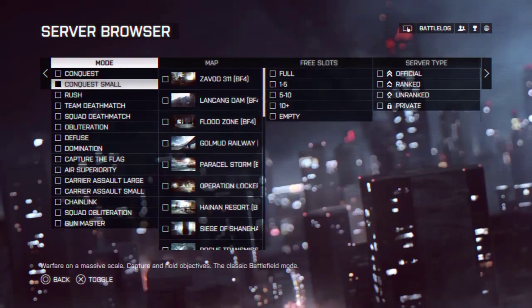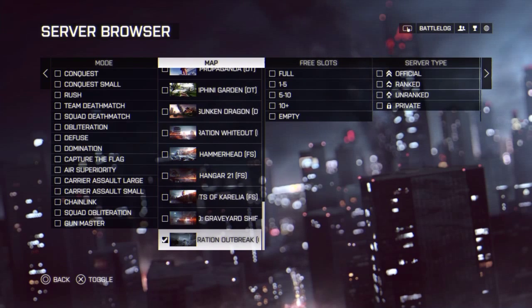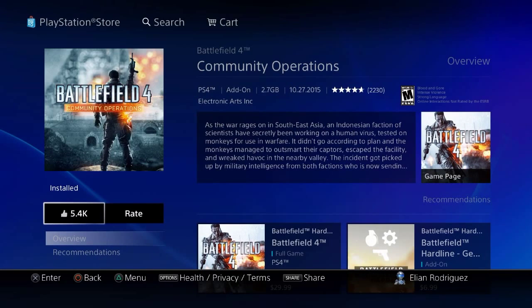Hey guys, Garotic here with another video. This video is going to be on how to get the Phantom Bow in under two minutes. The first step for PS4 is to go to the PlayStation Store and download Community Operations. It's a free DLC and it comes with a map called Operation Outbreak.